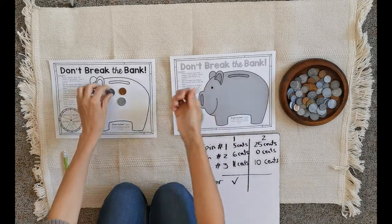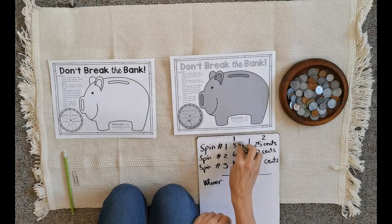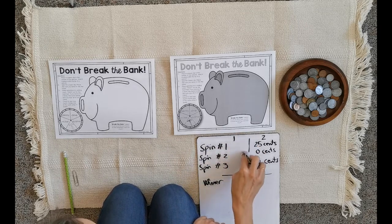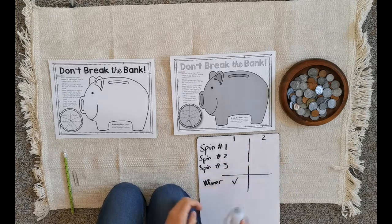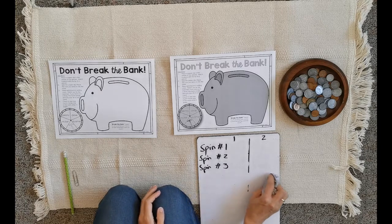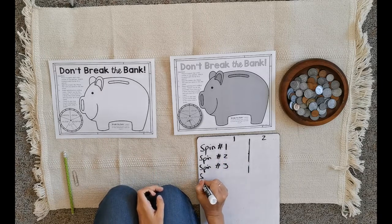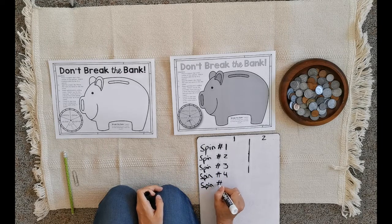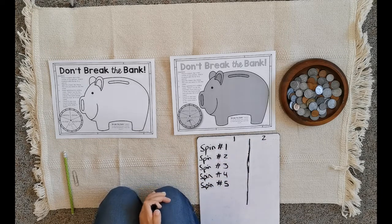Let me show a different example. This activity is flexible. Imagine you've played two times and you're feeling comfortable and want to make it a little harder. Instead of spinning the spinner three times, you're going to spin it five times. That way you'll have more money to count and more chances to look for different coins.